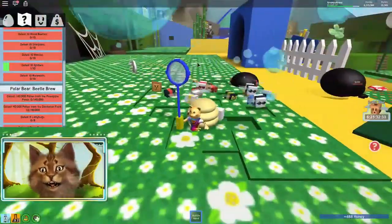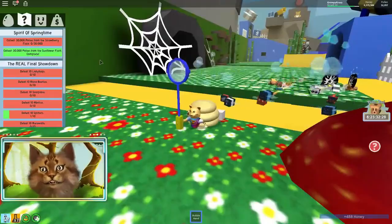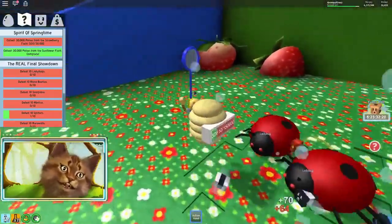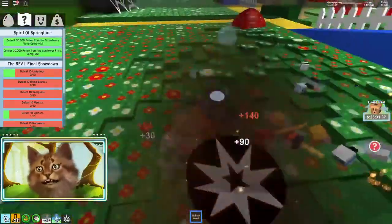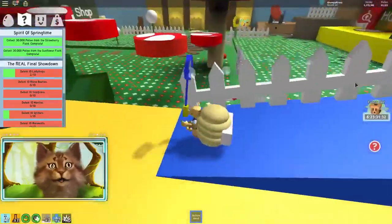Oh, we have so much honey, I think I can upgrade too. Yeah, we did it! Let's go to the strawberry field. We're about to get 30,000 - that was actually really, really fast. Okay, we're done already. Let's go back to the bear now.